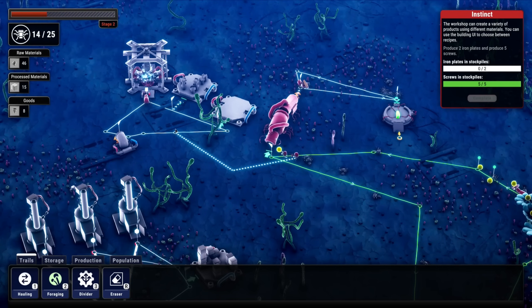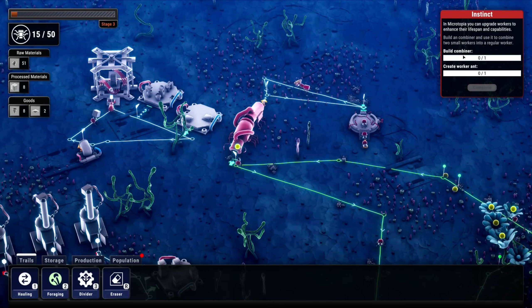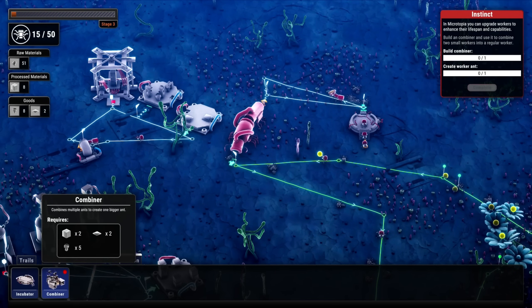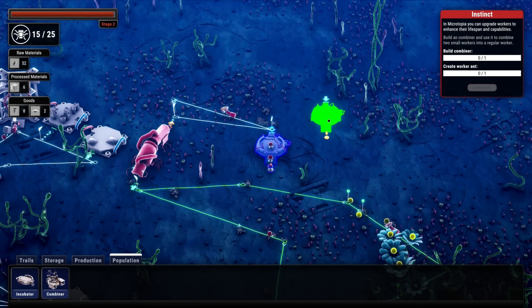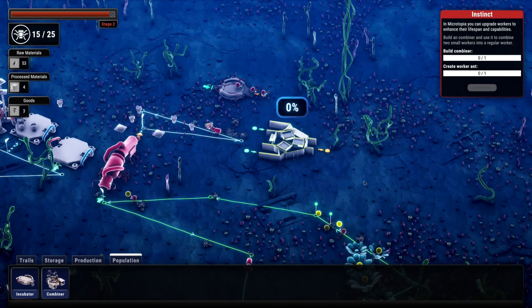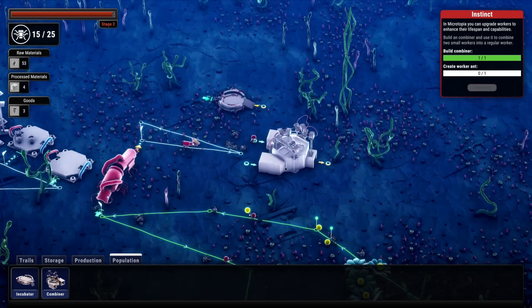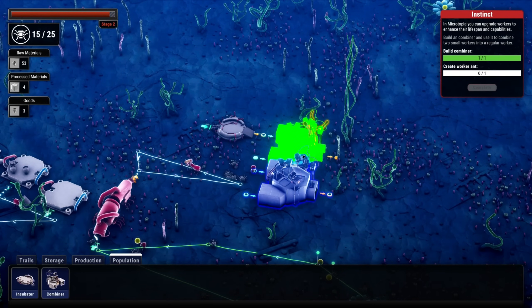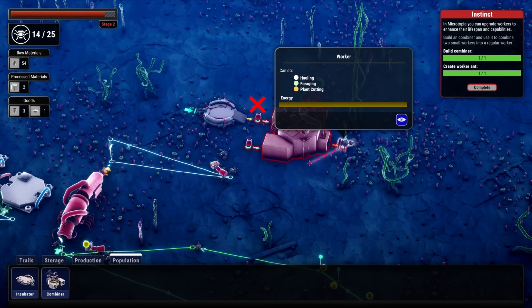We're gonna bring them over here. What does it want me to build now? Build a combiner - create a worker ant! Combiner combines multiple ants into one bigger ant. Let's set the ant factory over here and get the combiner set up. Let's set up an incubator right here too.